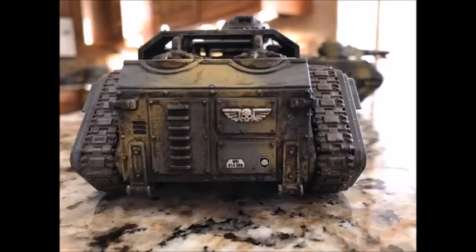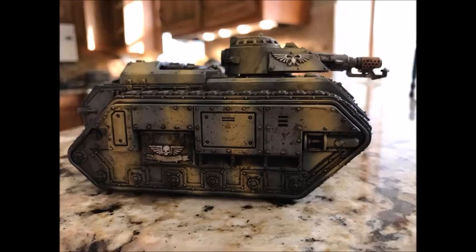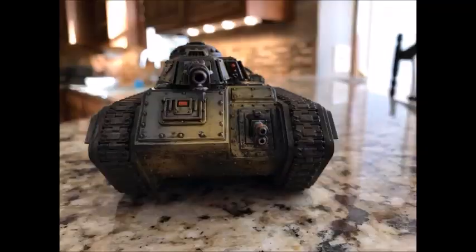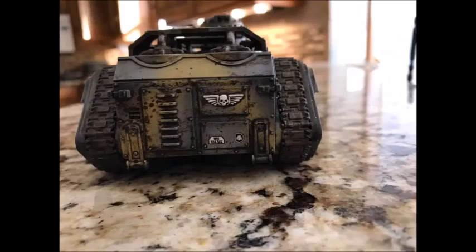Let me know what you think down in the comments below - what do you think would be a good way of countering these guys? I'm feeling Crusaders as well, with plenty of power swords and lots of invulnerable saves. If the Possessed come wailing into a squad of Crusaders... you kind of want whatever they run into to die, and then you kill the Possessed afterwards. If they wrap and trap then you resort to Valhallen and Bullgryn tactics.